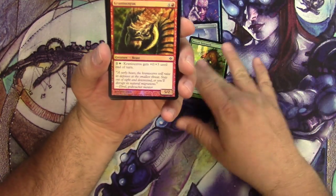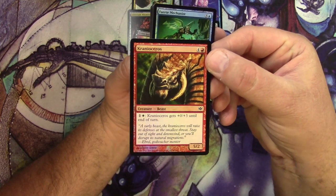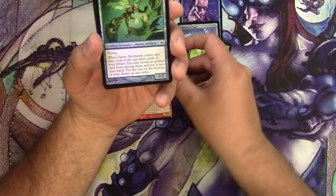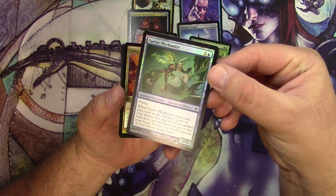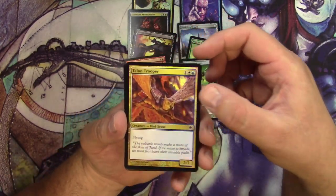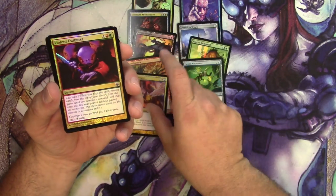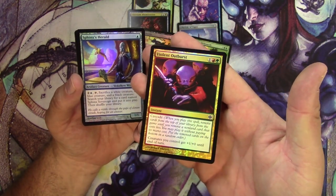Craniosaurus — you can barely even really see the foiling on that one. Faerie Mechanist — this one's probably a little better. Talon Trooper. Violent Outburst — it's got Cascade, and that's my last common here.